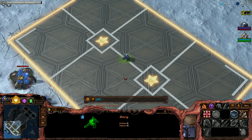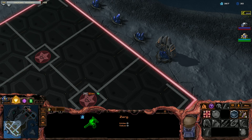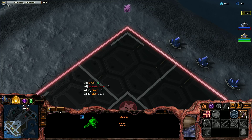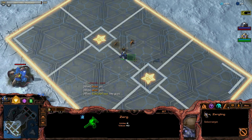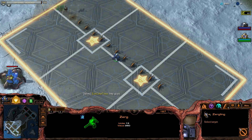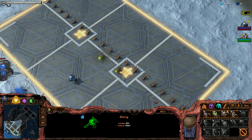Hello guys, let's play some Direct Strike. We are playing as Zerg against Protoss, Zerg, Zerg. It looks like we are playing two versus three. So I will make a lot of zerglings, hoping they're not going air. And I put some banelings behind them.